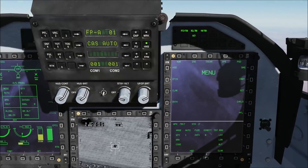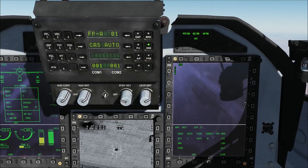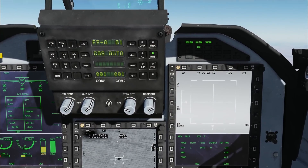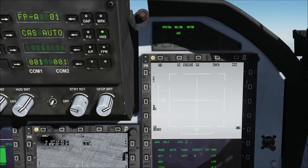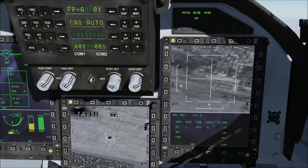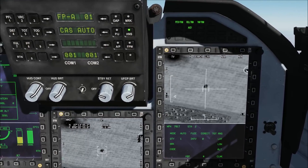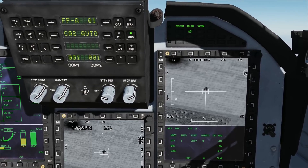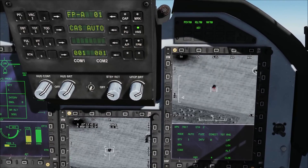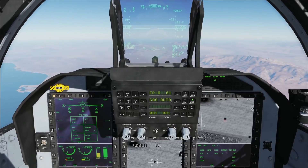Since C-701T is a TV-guided missile, we need to use the pod page to get its TV image. C-701T can use slave mode to attack, with a maximum range of about 10 nautical miles. We can manually choose the target size for C-701T to lock larger targets like buildings or bridges. After moving the lock box onto the target, we can manually or auto-lock the target. A red diamond will appear after a successful lock.